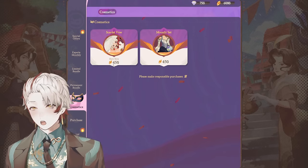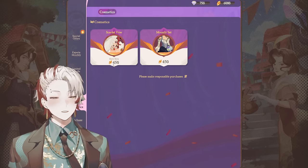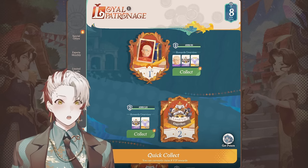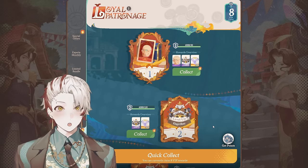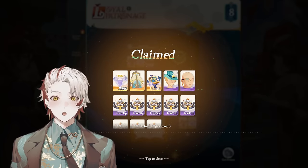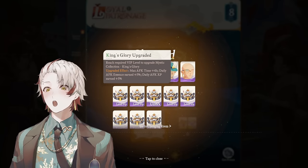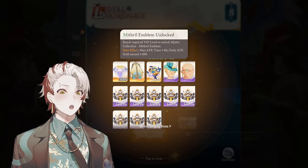With your dragon crystals you can also get skins, which are 450 dragon crystals — since 3,000 is $100, 300 is $10, so these skins are about $15 each. Then there's the loyal patronage, which is kind of like a VIP system — a loyalty program that accumulates how much you've spent. For me, I have 6,000 dragon crystals, which means 6,000 points, and that's already up to level 8. Quick collecting gives us 3,000 additional diamonds, a Fledgling Nightcloak, a Mithril Emblem, and a bunch of King's Glory. All of these things help increase your AFK time, your AFK rewards, and the amount of EXP you get. It's basically extra bonuses for spending in the game.